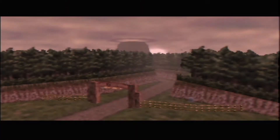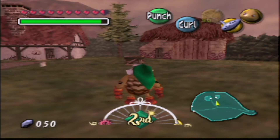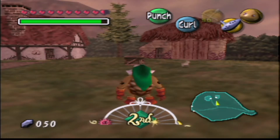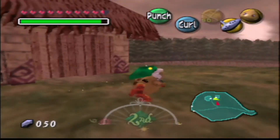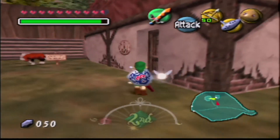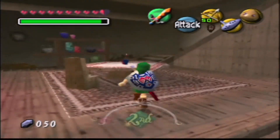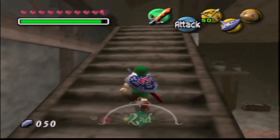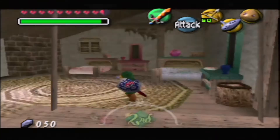We can go ahead and clear the Romani Ranch missions. There are 48 hours remaining — that's exactly what you want. Let's go inside. Let me take a sip of water — I do have a slight scratchy throat. Alright, enough messing around. Let's head in here and talk to the sisters. There is the main house — wait, I think they're in the barn. Yeah, they're not in the house, they're in the barn.